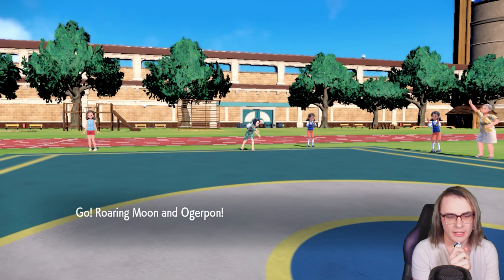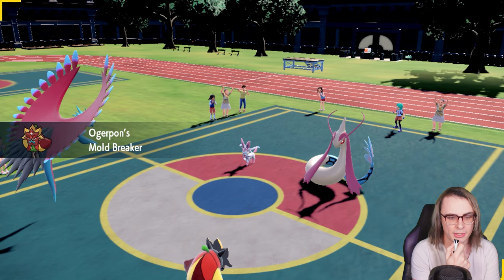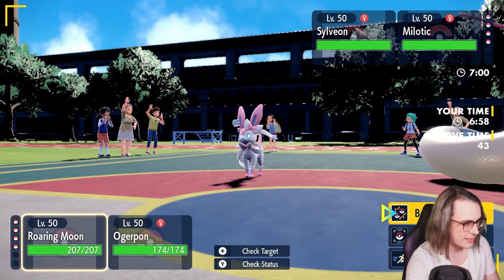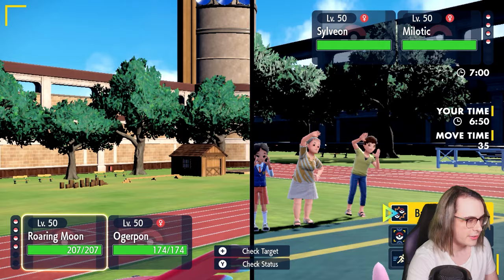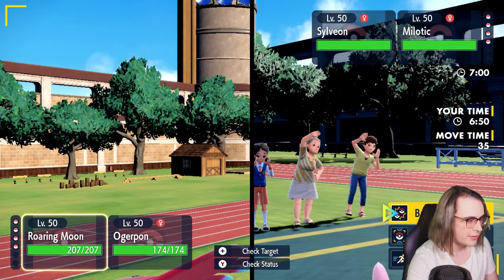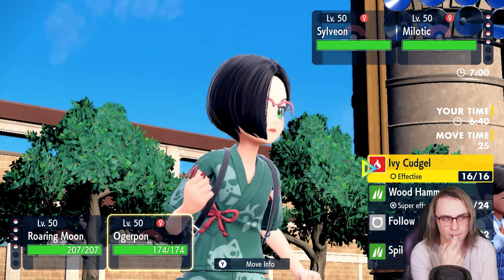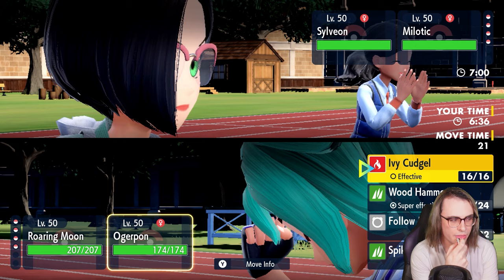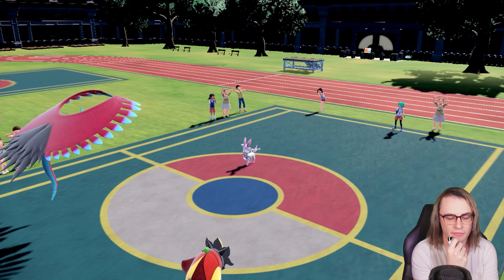They lead Milotic and Sylveon — this is definitely a lead where I have to Tera Roaring Moon. Roaring Moon should break my opponent pretty confidently. I'll go for Wood Hammer right into their Milotic and Acrobatics into Sylveon. Let me double check I KO Sylveon — 164 EVs with Protosynthesis into Sylveon... going for Tera Flying. That actually doesn't get into the KO range without Tera. I'll go Tera Flying and still go for Wood Hammer right into their Milotic and just claim my kill. They're withdrawing Milotic — that's perfectly fine.